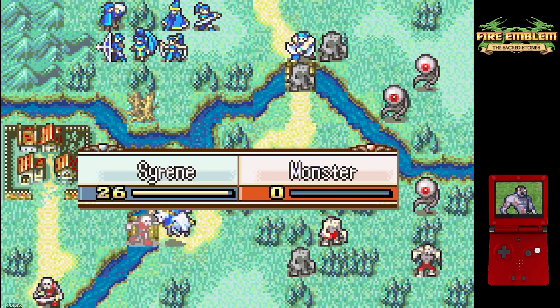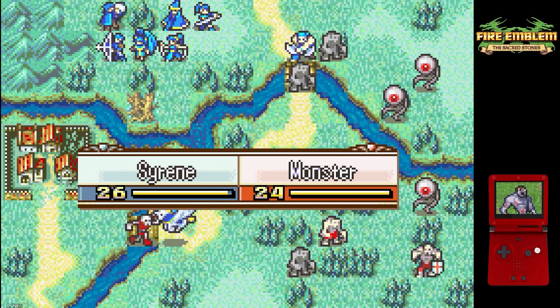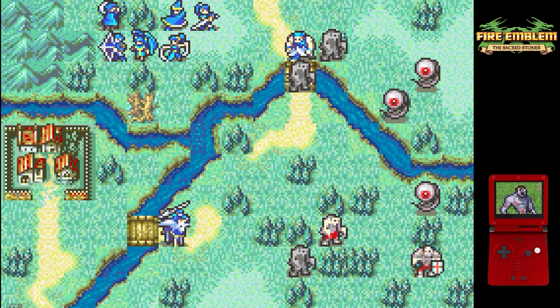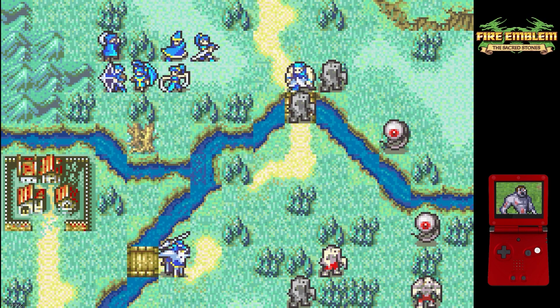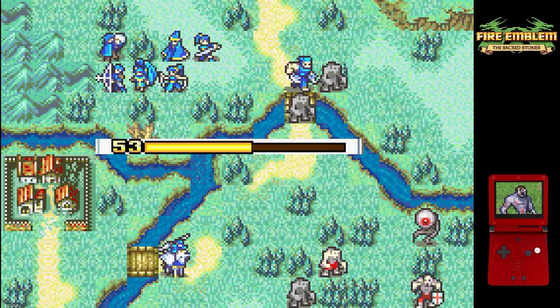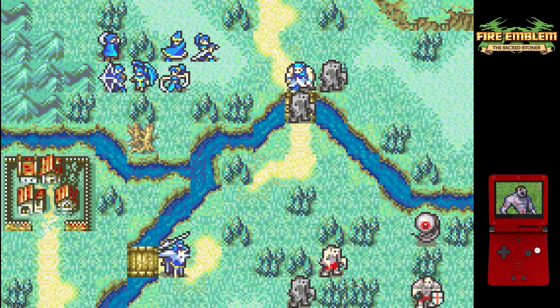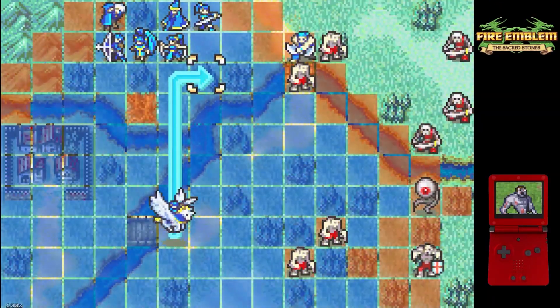The general strategy for this map is going to be getting Sirene to put in a lot of the enemy phase work. Even though Dasla is able to one round a lot of the enemies, the bone walkers that are going to spawn in on turn two he is incapable of handling in one round. So we're going to be clearing out the lower left part of the map with Sirene and then getting her over to the right side to finish off the rest of the enemies on turn two.